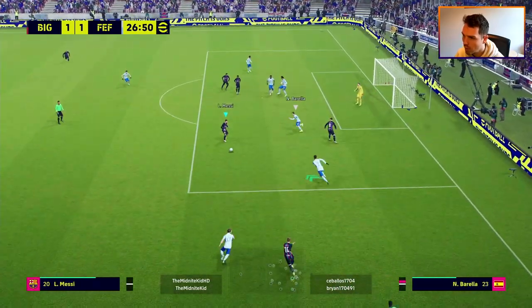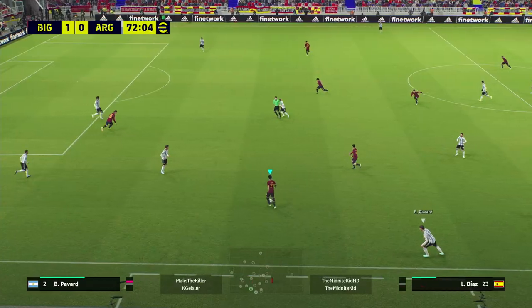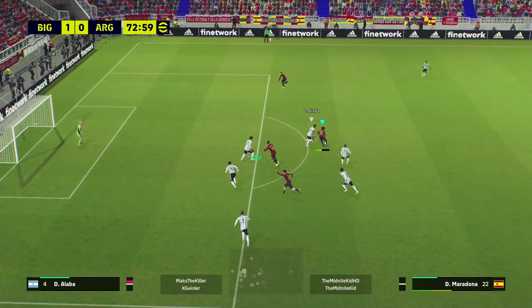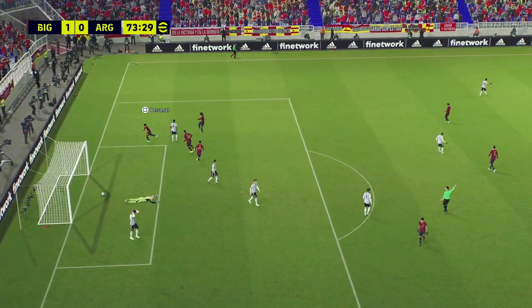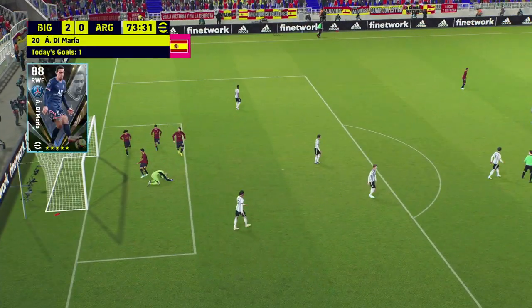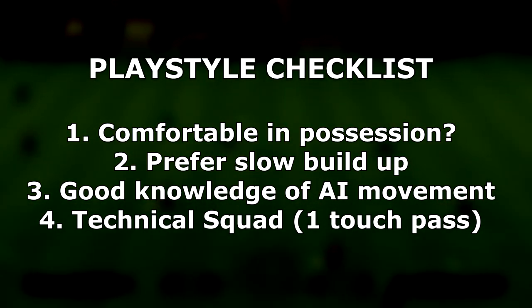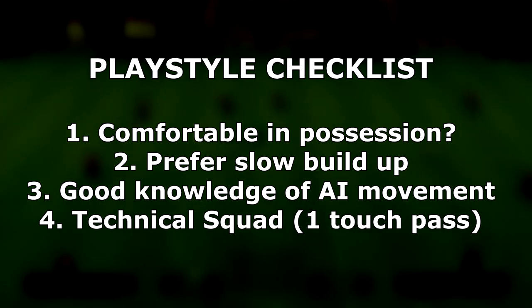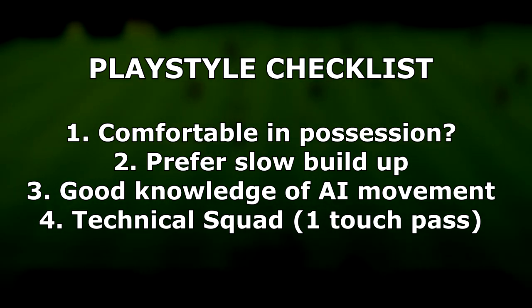With possession we're patient, taking our time, confident in our dribbling and attacking, knowing the opponent will rush us. With Diaz cutting inside, we will make mistakes and miss chances, but it's all about patience. You can see I stutter a shot, wait for him to commit, and then take the finesse shot. The checklist for playing possession: are you comfortable in possession, do you prefer slow build-up, do you have good knowledge of AI movement, and do you have a technical squad with one-touch pass players?